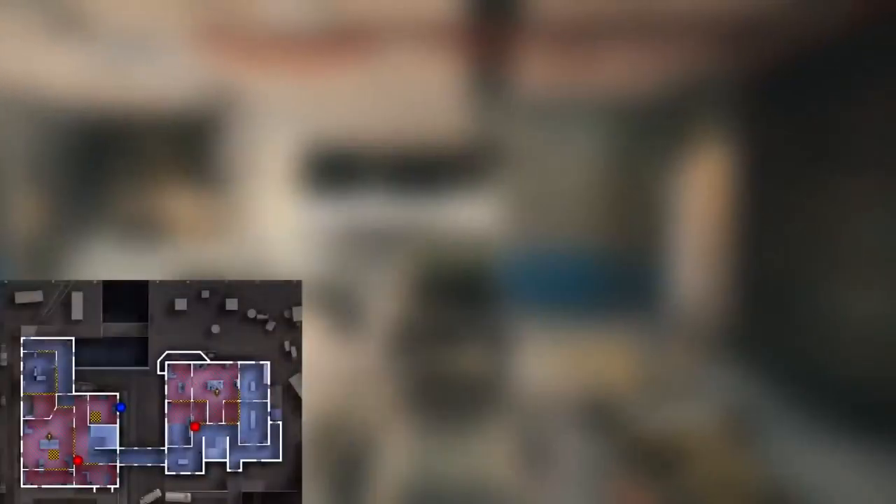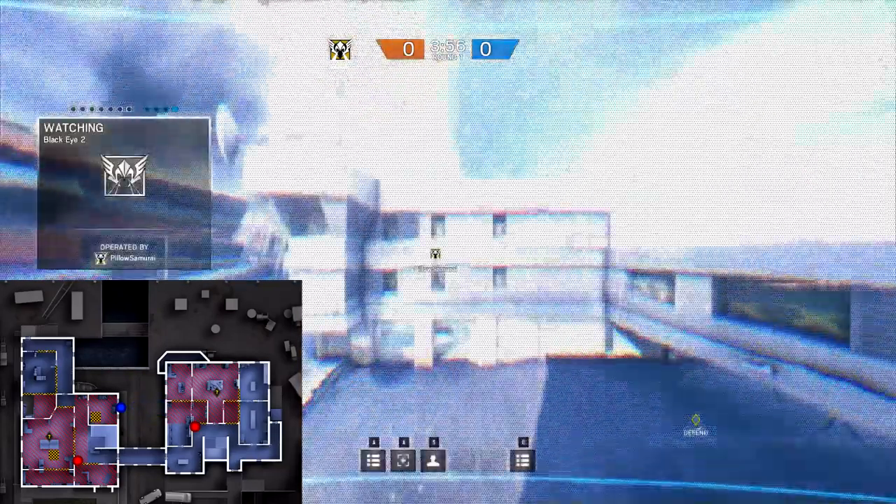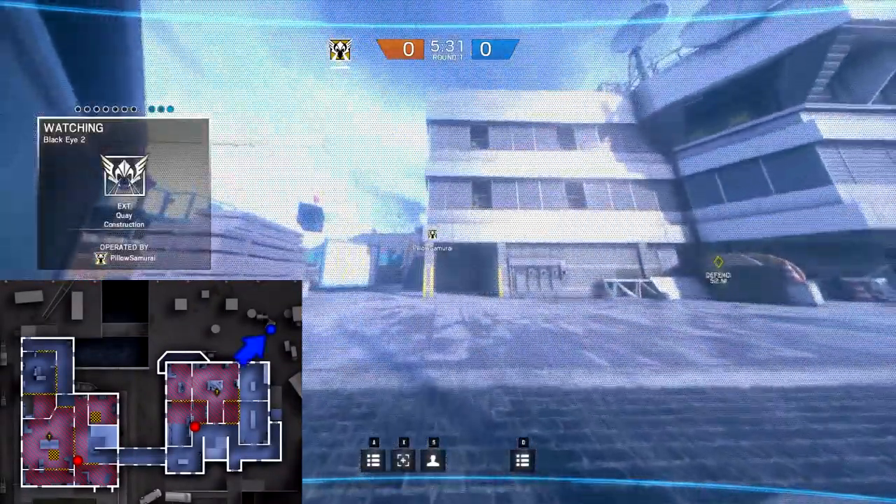I would recommend removing this window and throwing a camera so it sticks onto the red brick building, so that way you can tell if enemies repel up the sides. It's the same story for the construction site if you can land the camera on this dumpster.